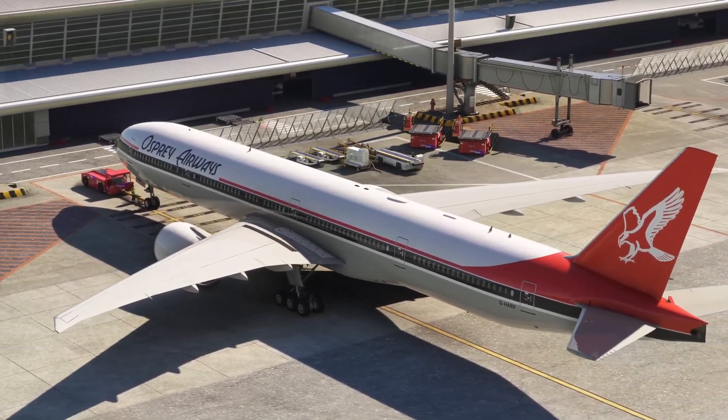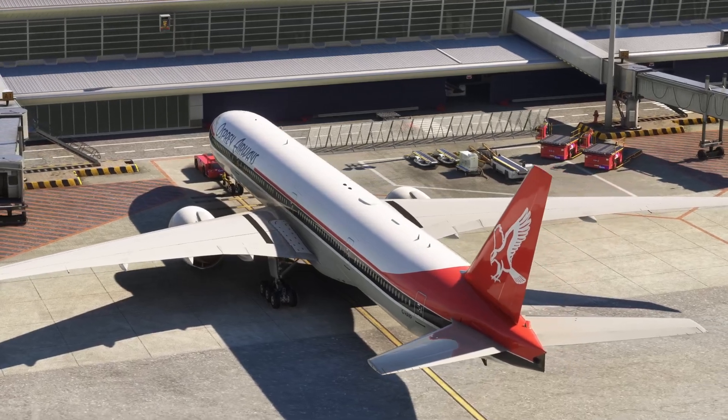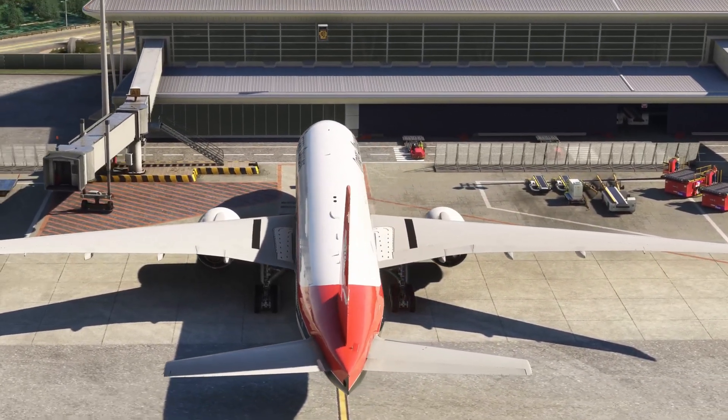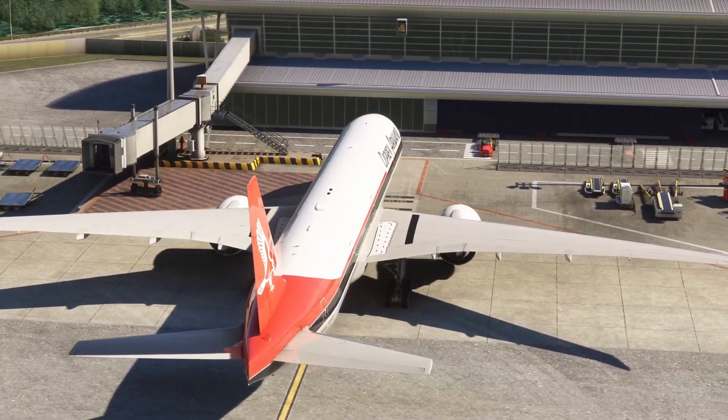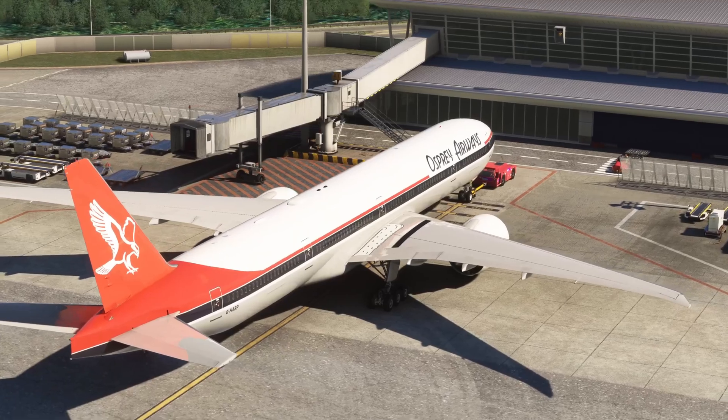Welcome back everybody to another PMDG 777-300ER tutorial video. For Microsoft Flight Simulator, this episode is all about short field performance — flying a heavy aircraft on a short runway and getting it up in the air safely.